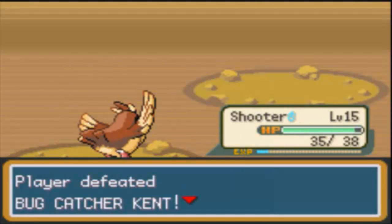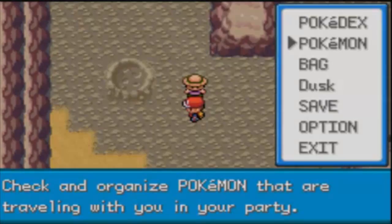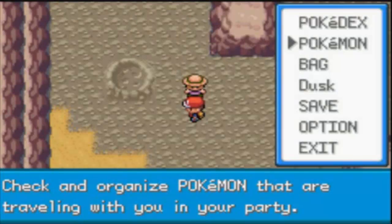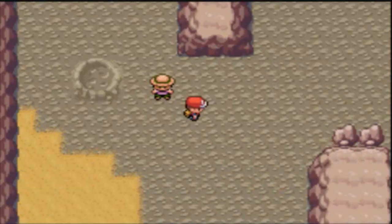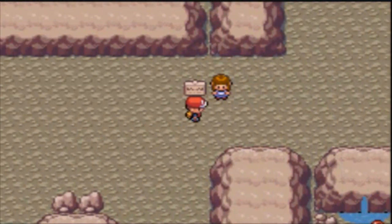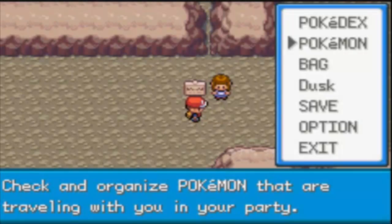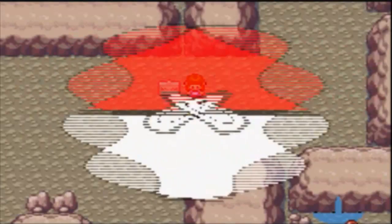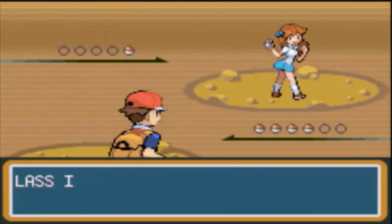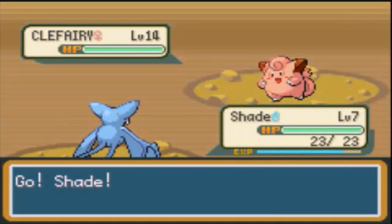Shooter's close to evolving but not for a couple levels. I'm gonna switch out again — in a couple levels Shade will be strong enough. I really don't feel like cutting out all the wild battles. She's waiting for her friends to find her but I'm sure they'll never show up. If you come back later she's still standing in the same spot when the entrance is right there, so I don't understand why she's bothering.